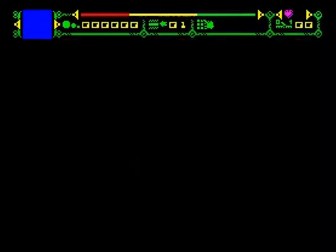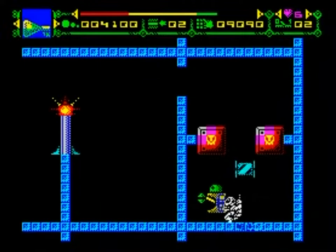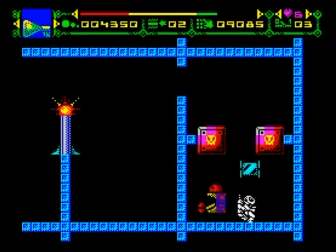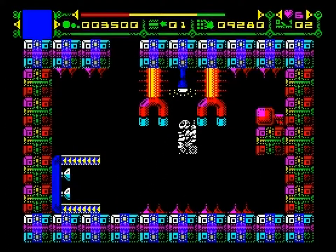In Cray 5 you're charged with flipping all of the switches scattered throughout the sprawling interior of a spaceship. To access each switch you need to avoid patrolling droids, magnets and electrified walls. And almost everything about this game is bad.